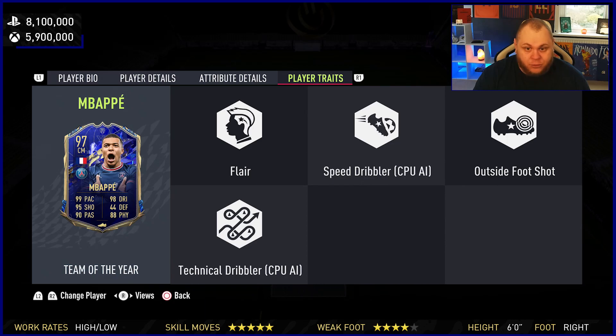He's got 88 strength and 72 aggression — a little bit low — which is why I said you'd use marksman to boost that up. In terms of player traits, he's got Flair, which apparently makes him better on the ball than his stats already do. But I think that's literally impossible — this guy is amazing on the ball as it is. Outside of Foot Shot is also usable with this card given the four-star weak foot, so it's not pointless.